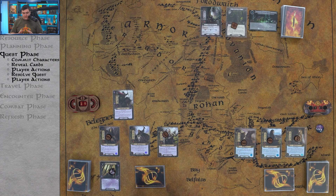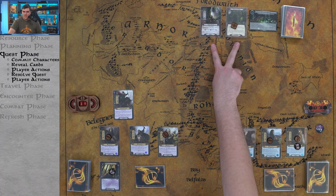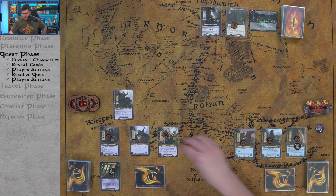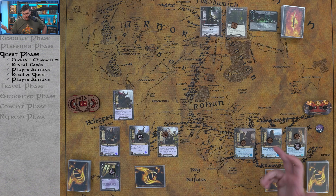Quest phase: players commit characters. We're definitely committing Eowyn — four willpower. We'll flip one card per player, so two cards. Eleanor's ability only works if she's ready because you have to exhaust her, so we keep her uncommitted. Dunhere is a good attacker, so let's keep him. We commit Theodred — he passes a resource to Eowyn, making it five total willpower. Then Aragorn for six — spend one resource from his pool to ready him. He's still considered committed to the quest. We're showing seven willpower total.